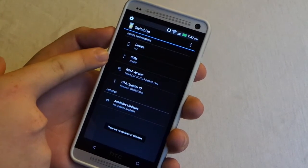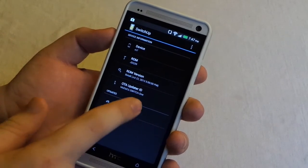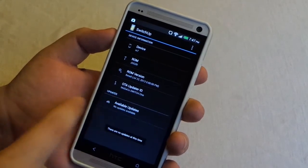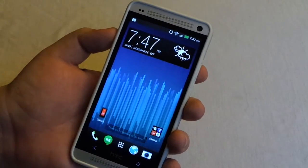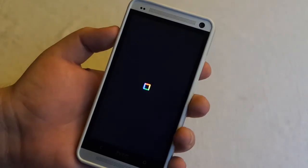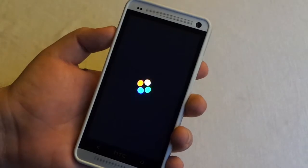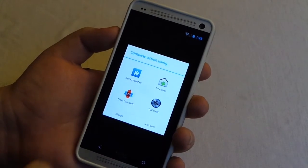The SwitchUp app gives you your device name, the ROM that you are currently on, your ROM version, and the OTA updater — so if there are updates you would just hit that. Let's go ahead and switch back to the Google Play Edition ROM. Alright, we are booted up, going to unlock and choose Nova Launcher.